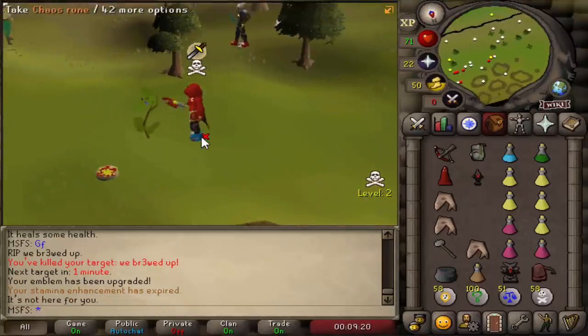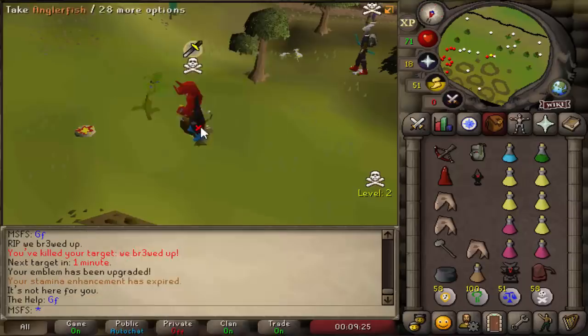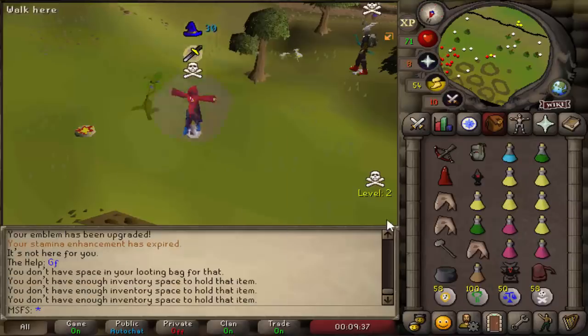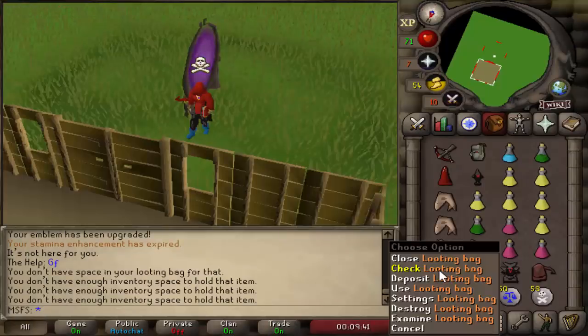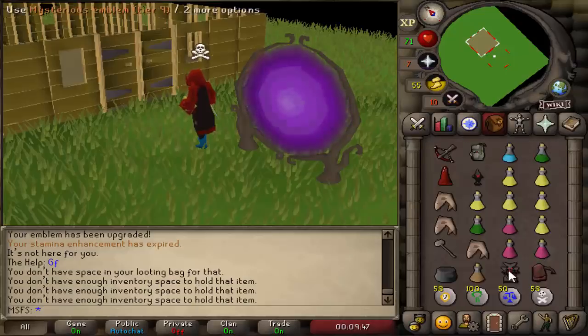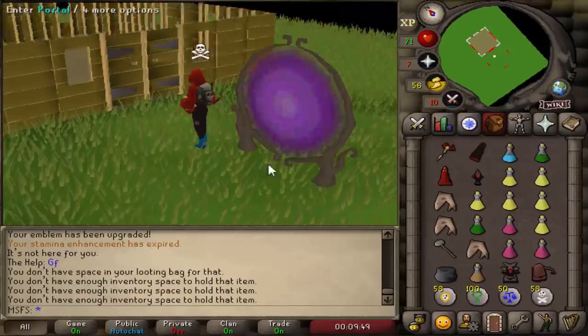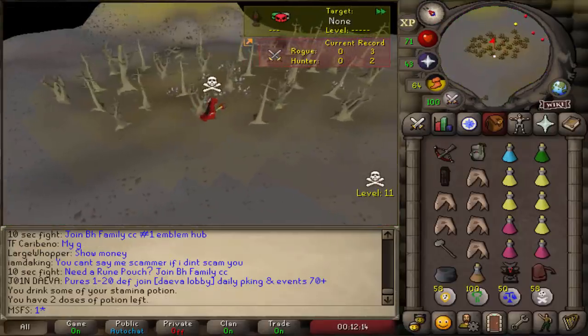Good fight — elder chaos top confirmed, that's a good kill. Let's pick it all up. Trying to pick up a strange plant and elder chaos robe as well — that's some good money. I think that might be my biggest kill so far apart from early chin hunting. 200k from the emblem and 1.5 mil on the looting bag — that's a 1.7 mil PK. We need one more upgrade to get our second tier 10 of this video.